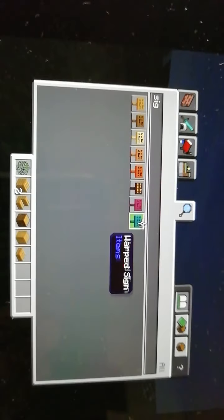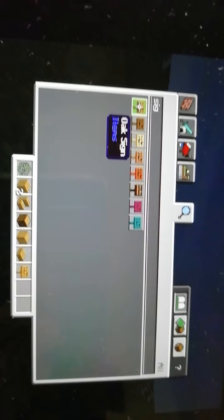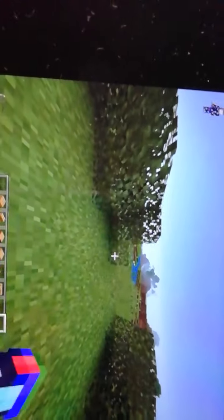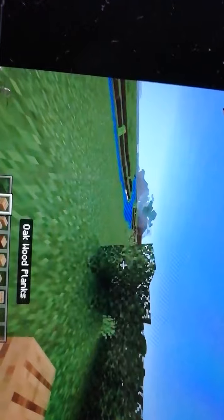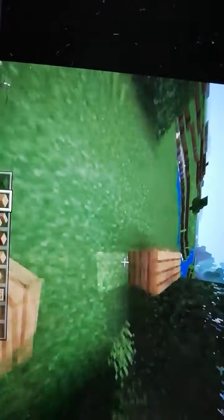Please note, I cannot spell signs, so forgive me for that. Let's start building. I think we should build in this area here — looks like quite a nice big area. Looks like we could do some good work here.